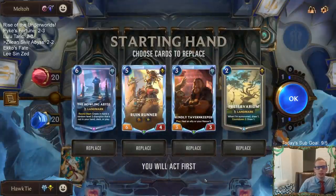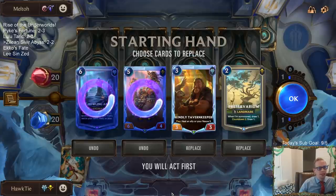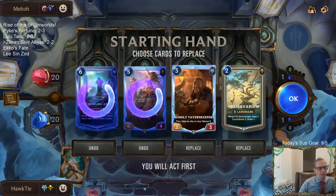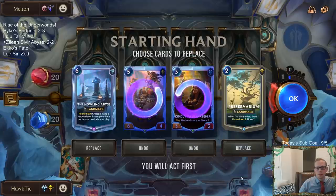Alright, Zoe Lee Sin. What are we doing against Zoe Lee Sin? I kind of want to keep that Howling Abyss - not going to lie, just because I love Howling Abyss. We need to be able to stomp around one Zoe though, which I guess we can't. So we don't really need to pretend like we can when we can't.